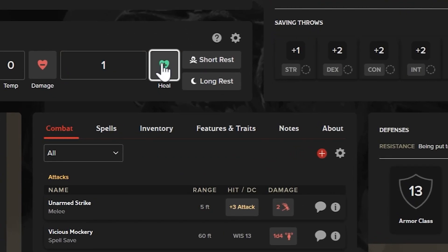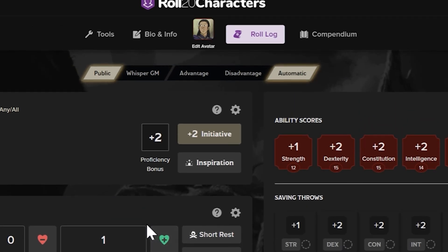You can type in your hit points or use the two heart icons to add and subtract the number. Take a long rest to get those hit points back.